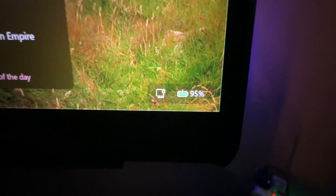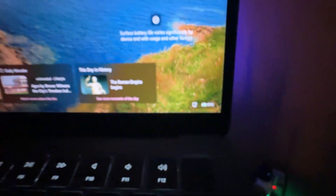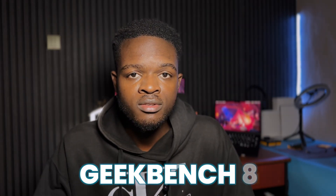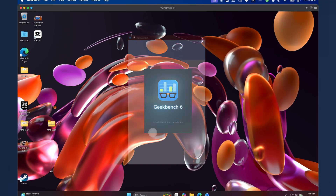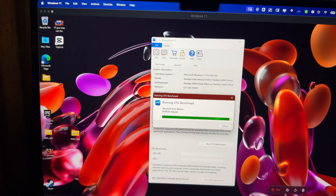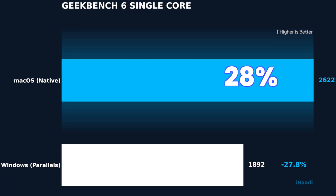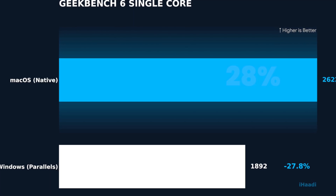The first thing Windows showed me was this new battery icon they made with Canva. I started with Geekbench 6 — took me about 6 minutes to run. In single-core performance, we see a 28% drop, and we know single-core is the measure of snappiness.